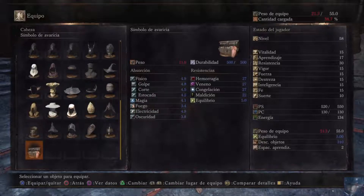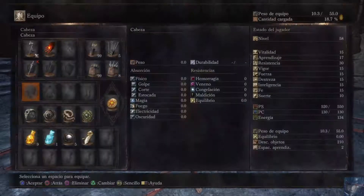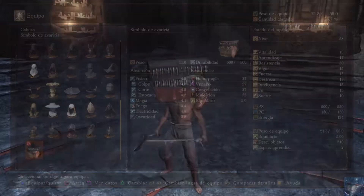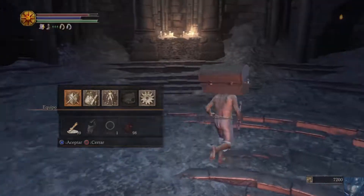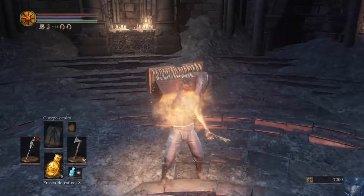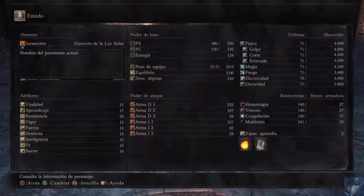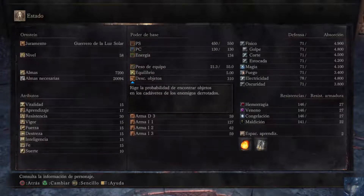El símbolo de avaricia, la cabeza del Mimic. Vemos los datos, y el segundo párrafo pone: aumenta la absorción de almas de los enemigos derrotados, así como el descubrimiento de objetos. Pero tenemos un pequeño problema: al tener lo que es la cabeza del Mimic nos baja la salud, tenemos que estar pendiente de la salud. ¿Y cuánto nos sube en este momento? 310 chicos, tenemos 310 en descubrimiento. Ya es bastante decentillo. Tenemos muchísimas probabilidades de conseguir cosas suculentas.